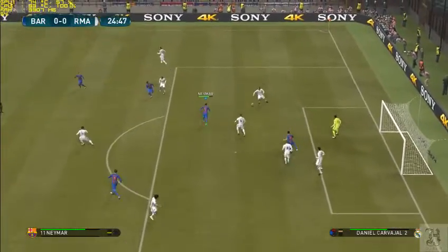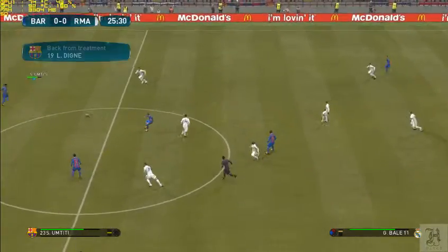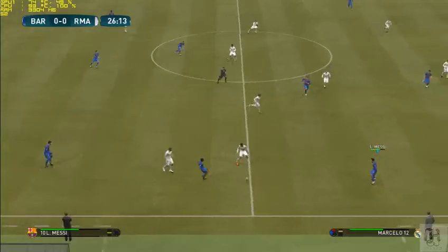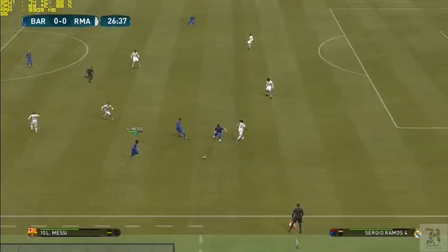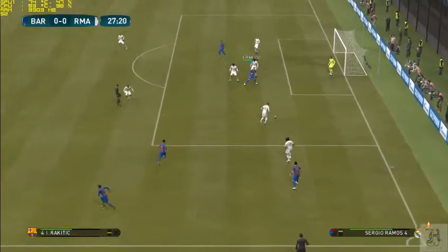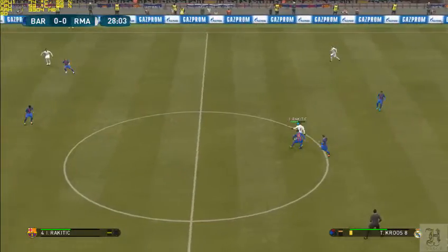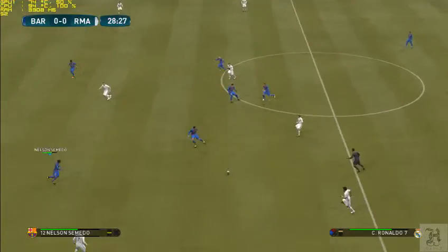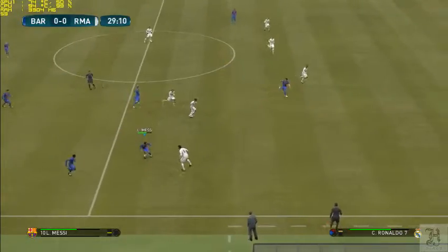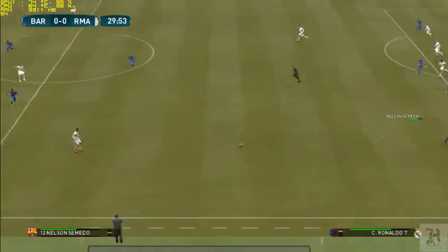Looks to slip it through. Out to the left it goes. He's made sure that won't get through. Umtiti. Messi. Rakitic. Now the pass — he's in space and looking for options. Toni Kroos. Modric plays it out to the wing, knocks it towards the front. Messi with the ball through. Trust towards the front line.